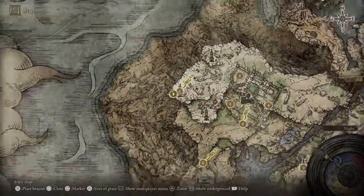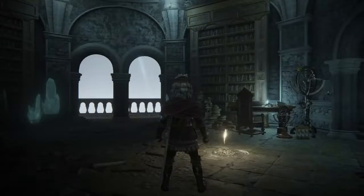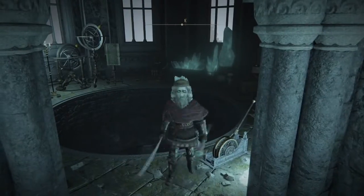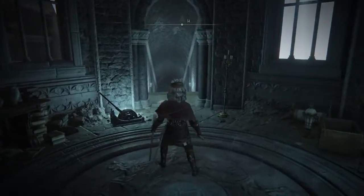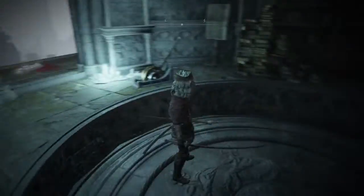It is located directly behind Caria Manor. You actually have to go through the manor itself, so there's no going around it. Then once you actually get here, you want to go up to the very top of Ranni's Tower and then converse with Ranni, exhaust her dialogue, and then choose to serve her. Then three NPCs will spawn in the tower itself — you'll have to exhaust their dialogue. Once you've done that, you can leave and begin Ranni's quest.